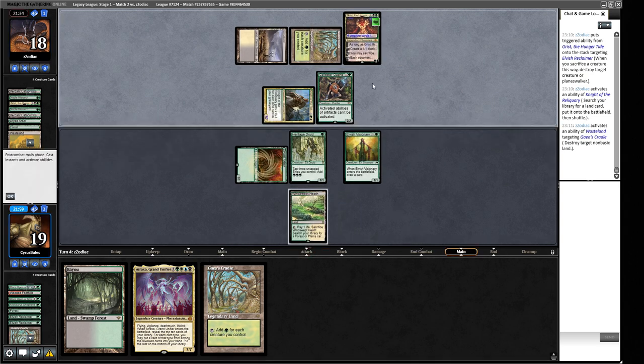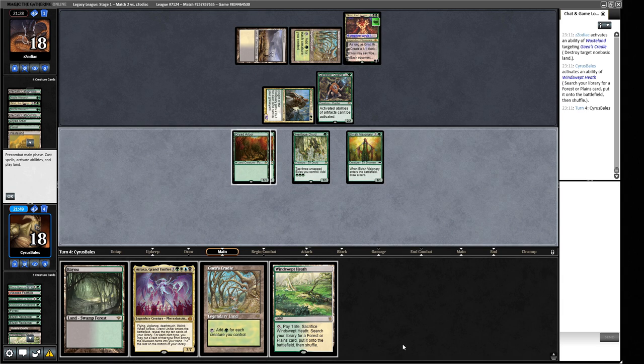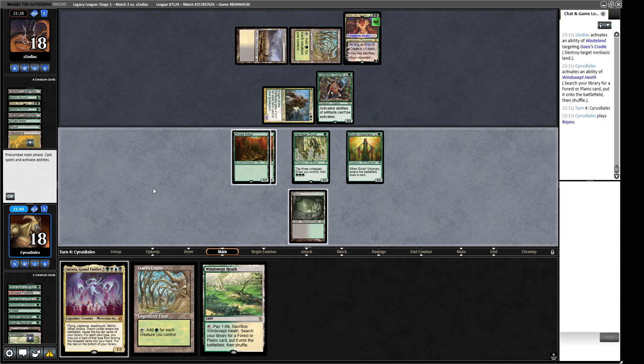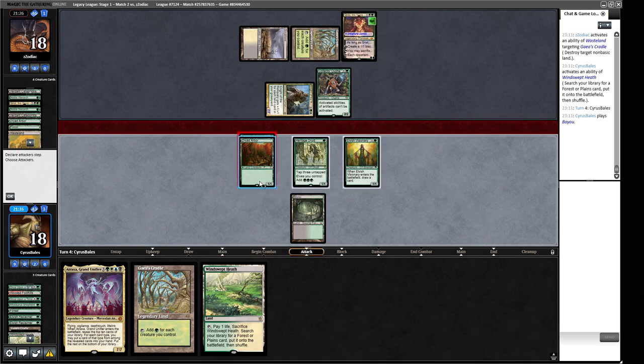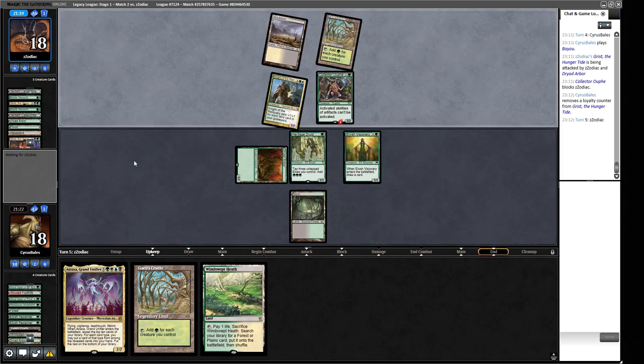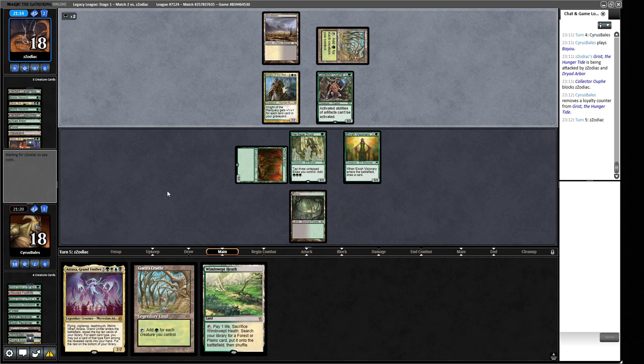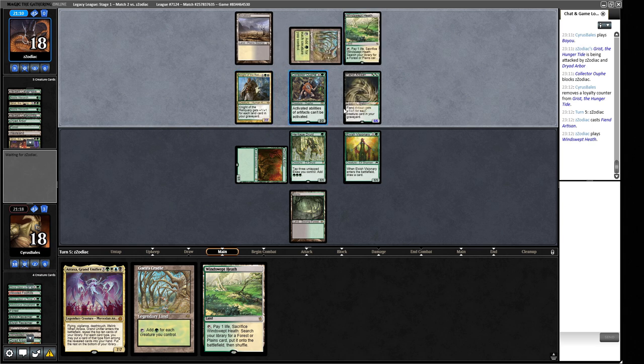They're probably going to block with their Grist and attack for two. We go and get another Dryad Arbor and look for Natural Order or Green Sun's Zenith. Another Windswept Heath doesn't do it — we play Bayou so we can kill Grist if we want. We trade a Dryad Arbor for the backside of Grist — not great, but our opponent has one card in hand, so if we can rip better than them we're okay. If they play or tutor Tabernacle it's trouble, but Fiend Artisan decks tend not to run Tabernacle since they want to deploy lots of creatures themselves.